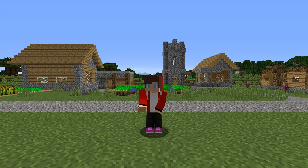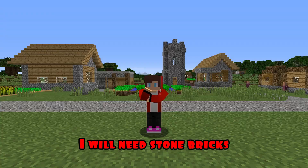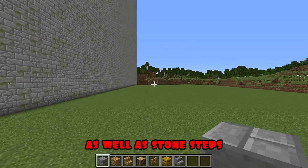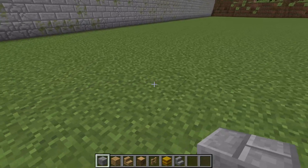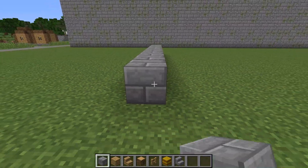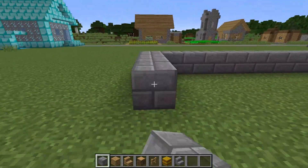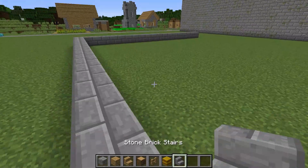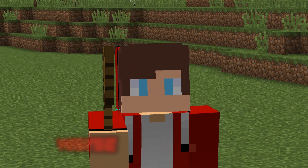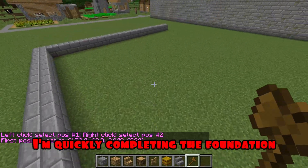Round two. For the second round, I will need stone bricks, different types of wood, oak fence, hay bale, as well as stone steps. I'm starting construction. To begin with, I'm building the foundations of my house. So I will build for a long time. With the help of the command, I'm quickly completing the foundation.